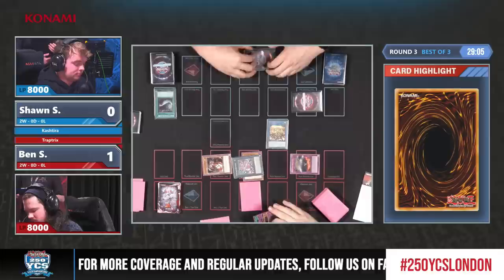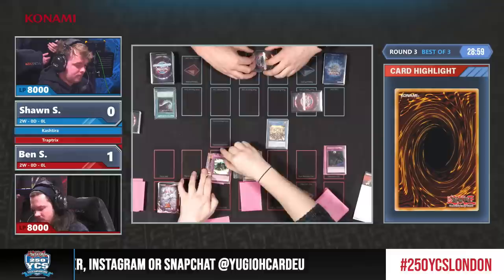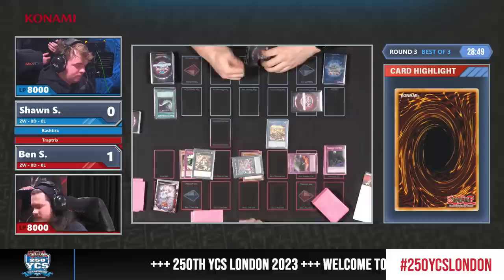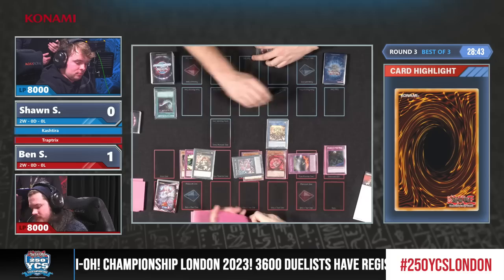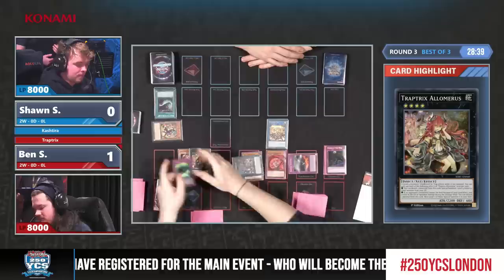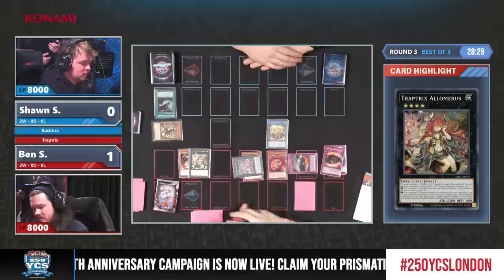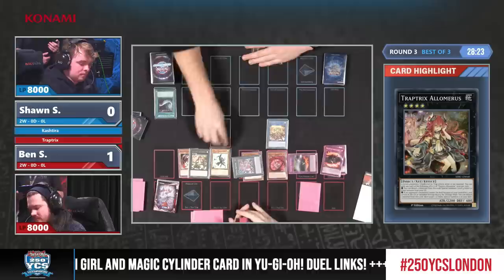A wealth of experience with Ben Sherman. It also comes down to deck building — being able to use Nibiru's in the main deck, deciding that was the optimal way to build this deck, especially going into not quite a dominant Kashtira format, but obviously popular nonetheless. Now he's trying to find a path to game. Floodgate Trap Hole — absolutely incredible card. You may remember this from the beginning of Master Rule 4 when you would activate it on a monster in the Extra Monster Zone — very detrimental, a great way to shut down everything in Zoodiac format.